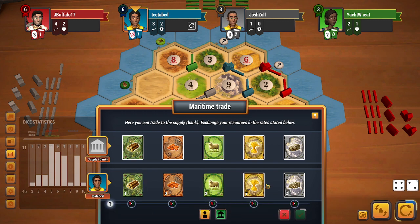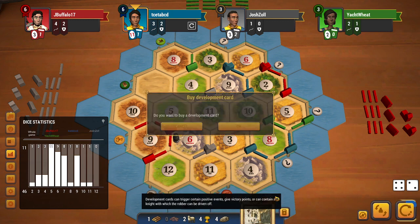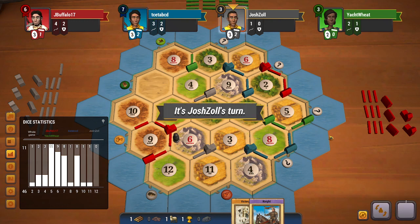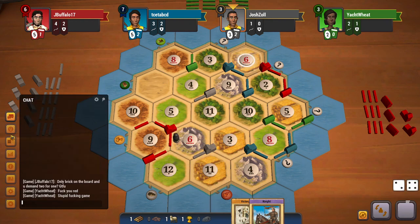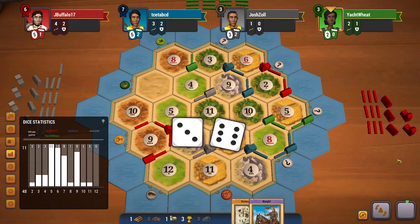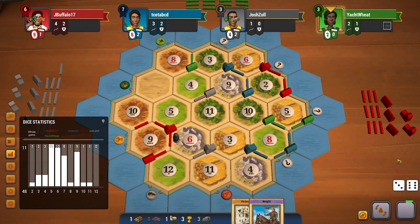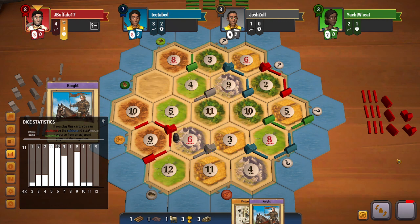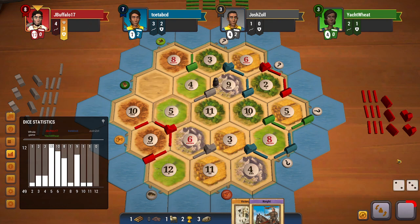Actually, I can get a dev card and a city, so that is even better. I do get a knight and I will build another city. If red doesn't have a knight, I'll be able to get the largest army and win the game. Red does have a knight. And if red is able to build another road this turn, red will be able to get the longest road and the largest army and win the game.